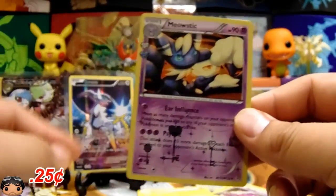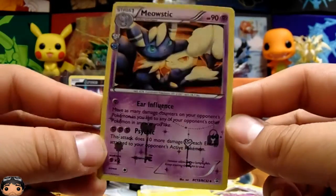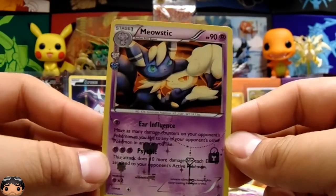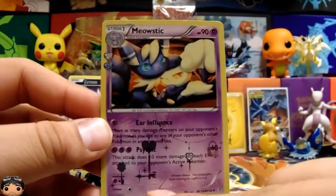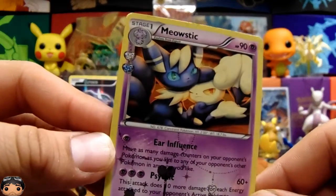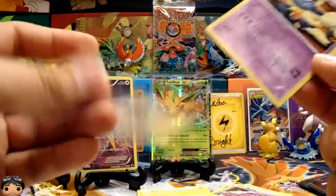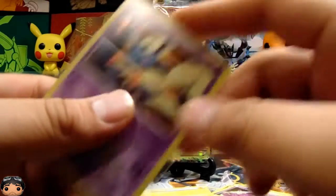Let's see what this RC card is. Oh, Meowstic! I always liked how they did that — that is really cool. It's like hollow, and then it has a bit of reverse holo in there for those shapes. That's pretty cool. I think I really like those cards. Yeah, they're nice cards.